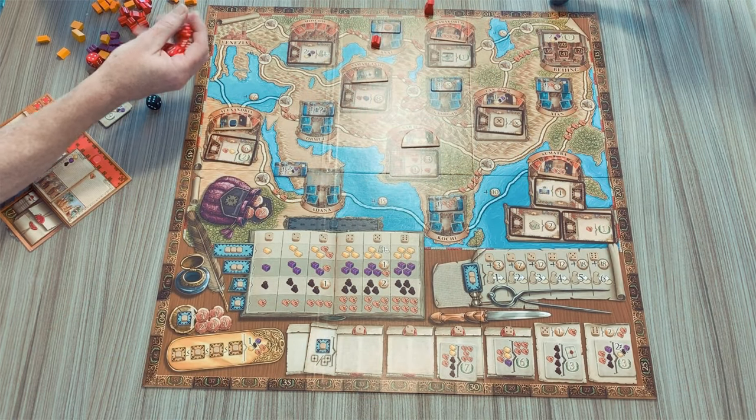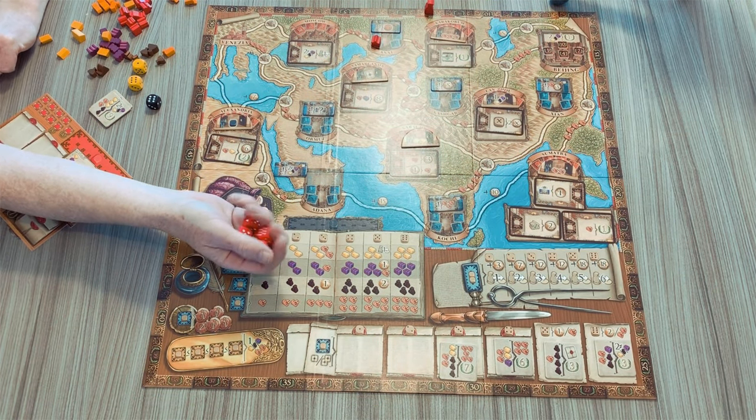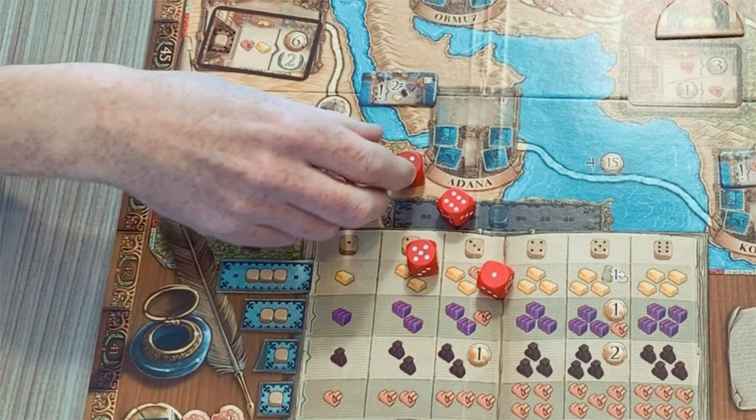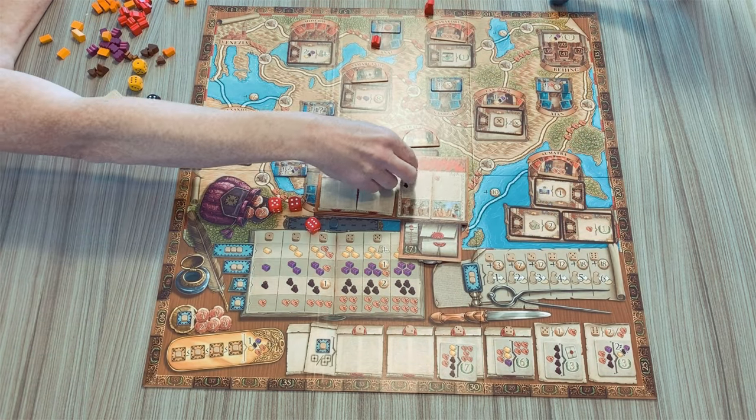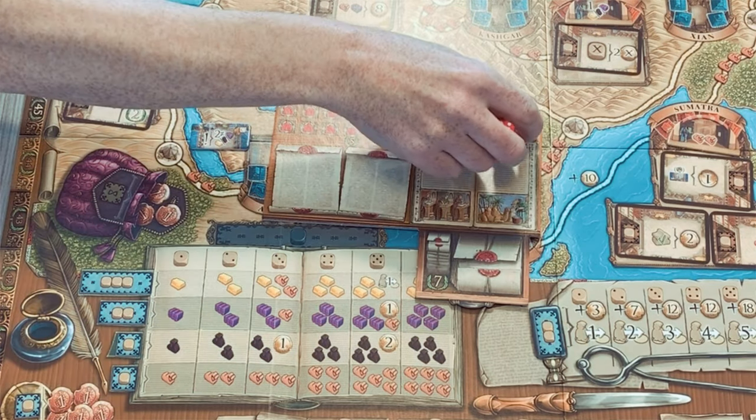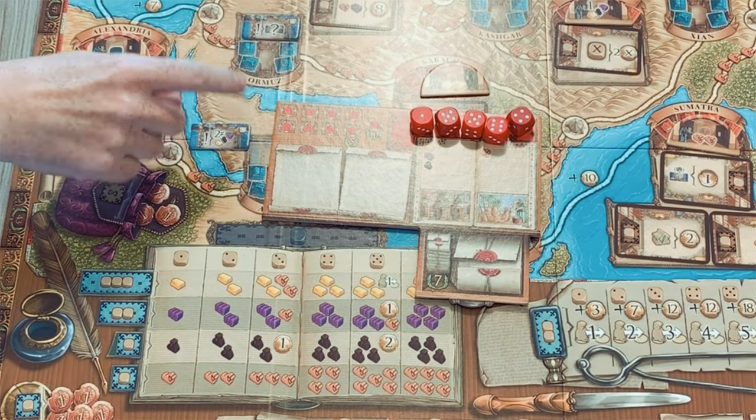Marco Polo is a dice placement, worker placement game. Everyone is given a pool of five dice to roll simultaneously. You roll your dice, arrange them on your player board in order, and then place them out onto the main board, taking actions associated with the spaces you place your dice on. We're going to go around the main board and tell you how to play Marco Polo.